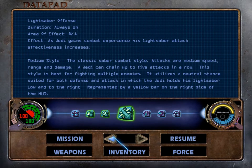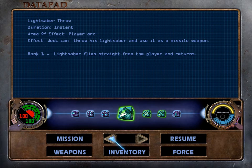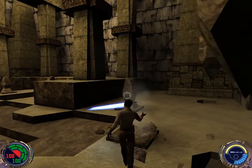Let's look at our lightsaber skills. We have lightsaber offense — we can use the medium style, medium range speed and damage, five attacks in the combo. You recognize a neutral stance. Defense allows us to deflect attacks in a short range in front of us, and we can throw it and it comes right back to us. Just the basics. Does cost a little force power to use.